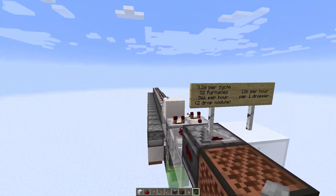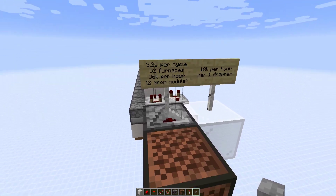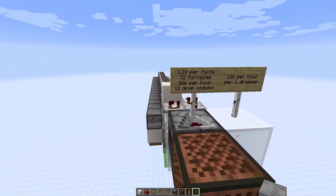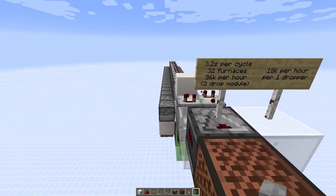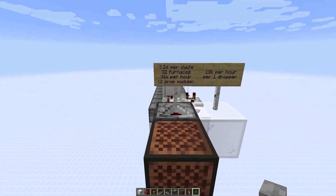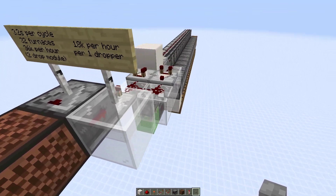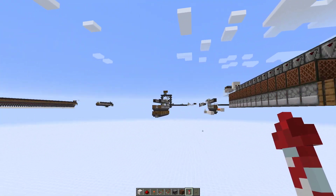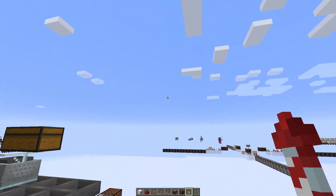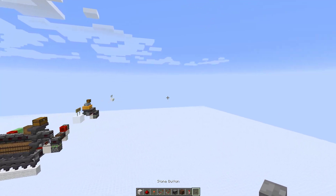It's not a design worthwhile. The cycle speed is 3.2 seconds with 32 droppers on each side, which gives you 36,000 items per hour for a double-taped-together module. Divide that in half for each module and we get 18,000 items per hour — basically exactly dropper speed. With how precisely exact this is to dropper speed, it's not worth it to build if it's going to rely on so many inconsistencies.